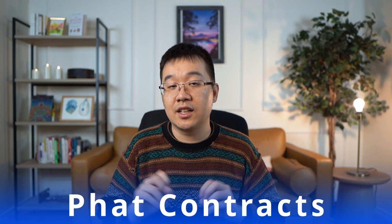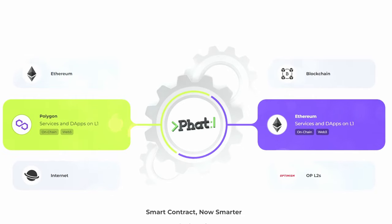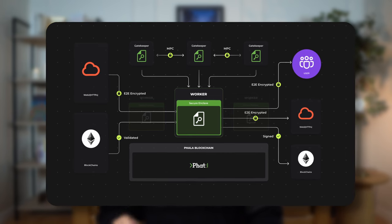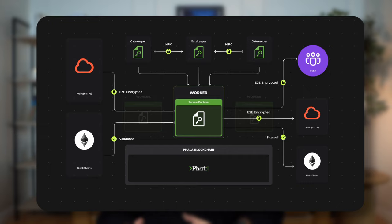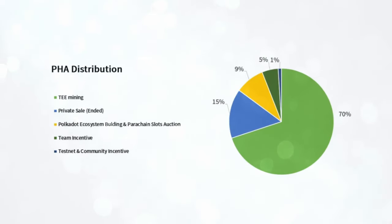A key part of Phala is their special FAT contracts — their reimagined version of a smart contract. FAT contracts have additional functionalities like complex computation, low latency, and low cost. Unlike regular smart contracts executed on-chain, FAT contracts are executed off-chain in a trusted execution environment to provide an extra layer of security and privacy. Another key part of Phala is their PHA token — you need it to pay for transactions or to be a miner/gatekeeper on their network. They never did an ICO for it; it was only distributed through a private sale and mining emissions. Phala is incredibly useful and plays a key role in the Polkadot ecosystem with distributed computing resources that any dApp or parachain could use.